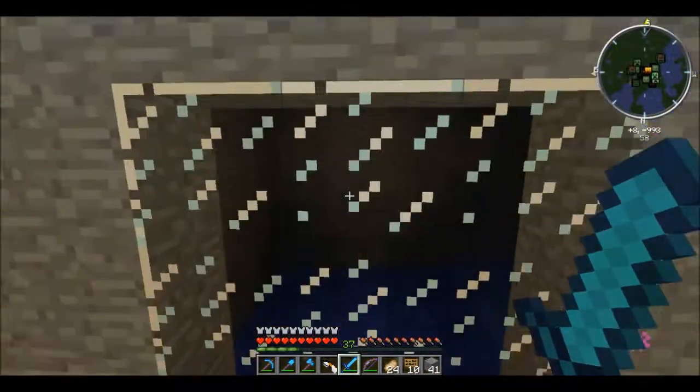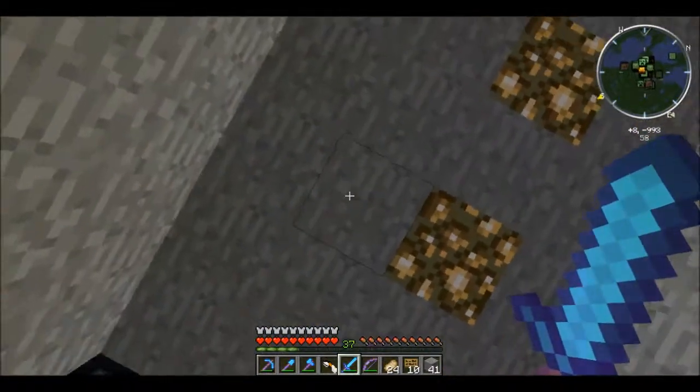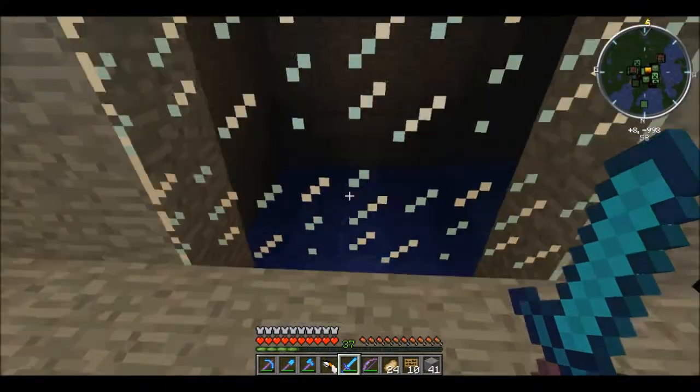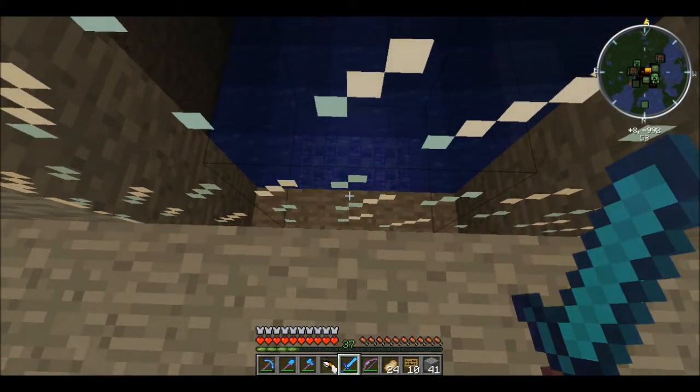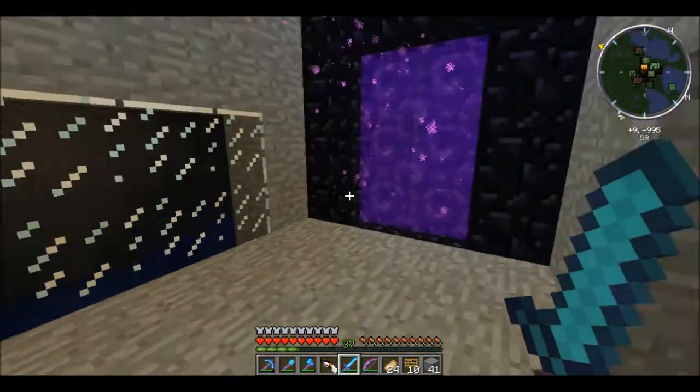A blaze must have spawned up above us. We're real shallow right here — two blocks is the surface. They're just drowned and they're gonna drop all their drops, gonna go into our storage system.